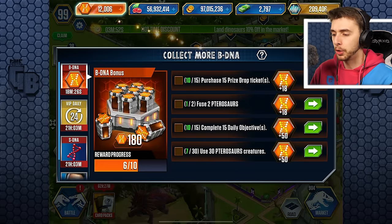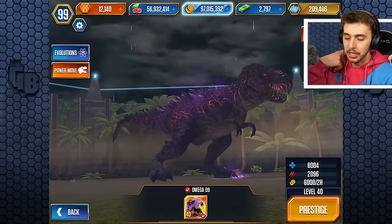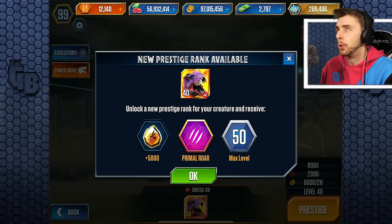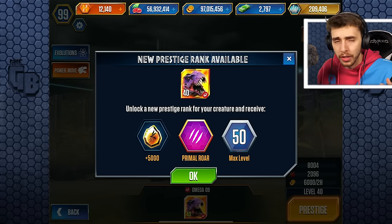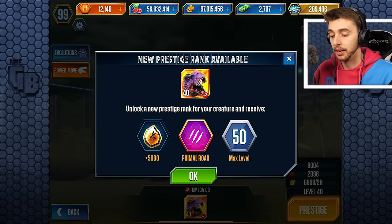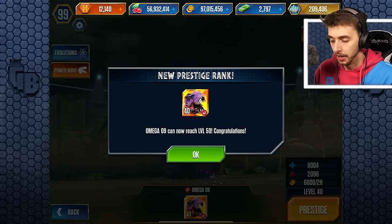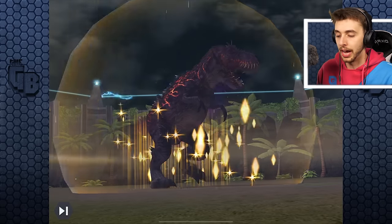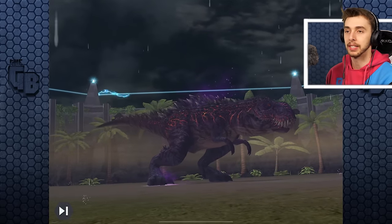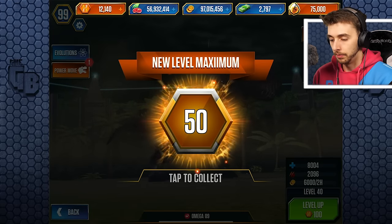We also gained 150, which we are going to spend on getting the Omega prestige! Are you ready guys? Our first ever in the entire game. This game's been out for seven years? I think more than seven years. And we are now about to get our first ever level 40 plus dinosaur in the game. Omega 09 can now go to level 50! There it is — lightning strikes!